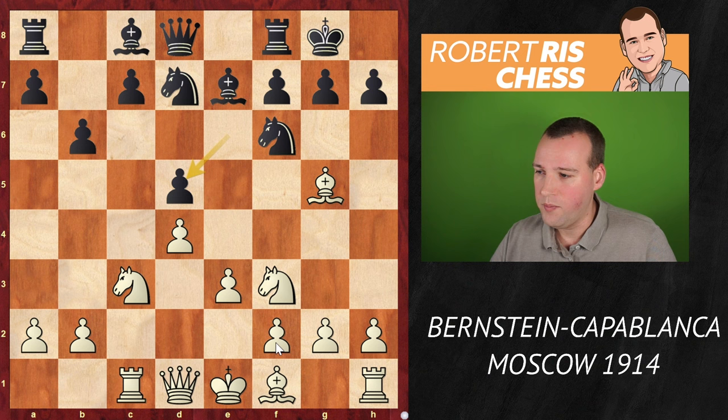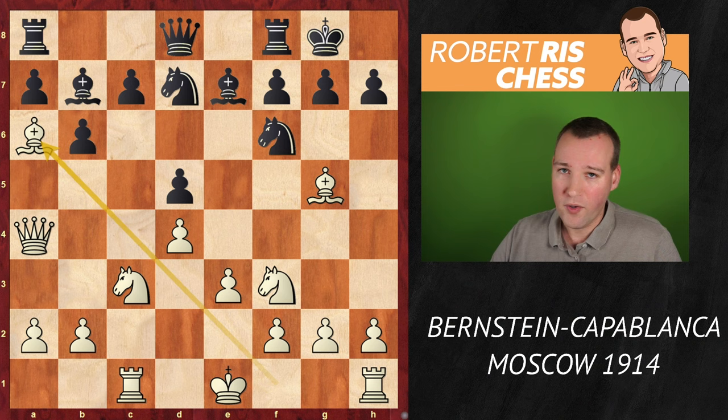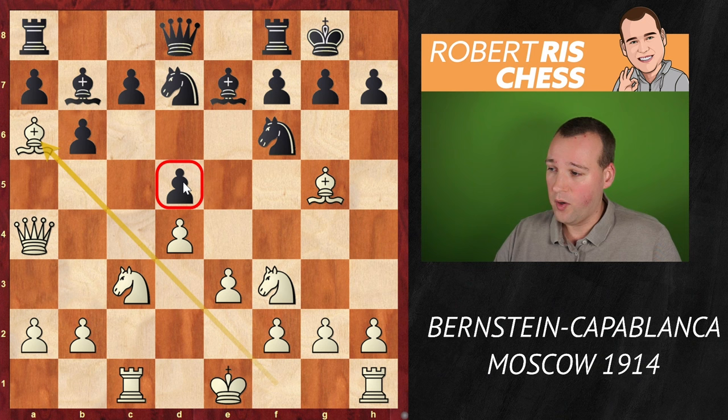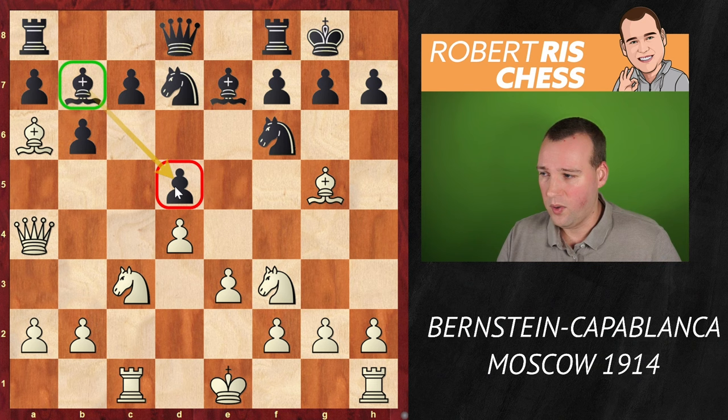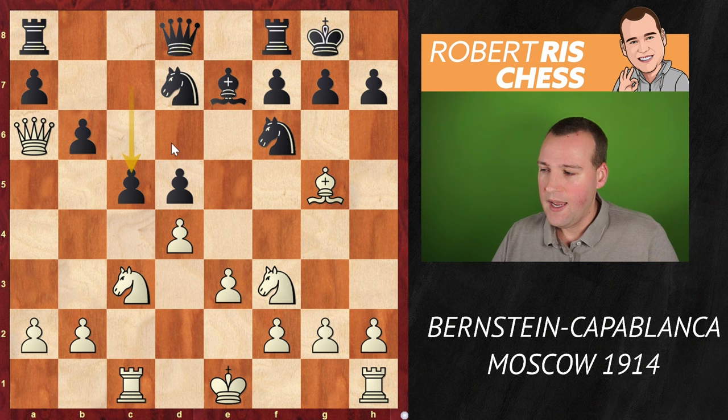But Bernstein comes up with a very interesting idea — he played Queen a4. You're thinking, what is this queen going to do? After Bishop b7, Bernstein's idea is to go for the exchange of bishops. That's a remarkable idea, because with a pawn on d5, this bishop on b7 is not doing that much. But it should be clear that the bishop is a good defender of the central pawn. Black decided to take on a6 — Bishop takes, Queen takes — and black played the move c5, trying to get a nice pawn formation in the center.